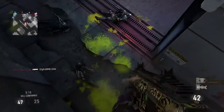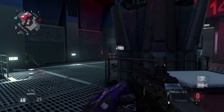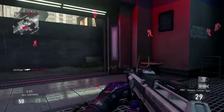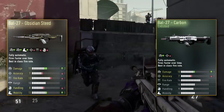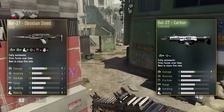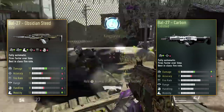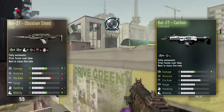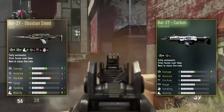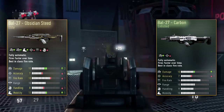It was extremely weird and I couldn't really believe it, because it's kind of hard to believe that an enlisted weapon would be as good as the Obsidian Steed. I tried it out and tested everything and it is the same — it's absolutely mind-blowing. The thing about the Carbon that makes it even better than the Obsidian Steed is it has the same damage, no minus fire rate — so it's kind of like the Inferno and the Obsidian Steed combined. It's even better than the elites. The Carbon alone, even with no attachments, has way fewer drawbacks.